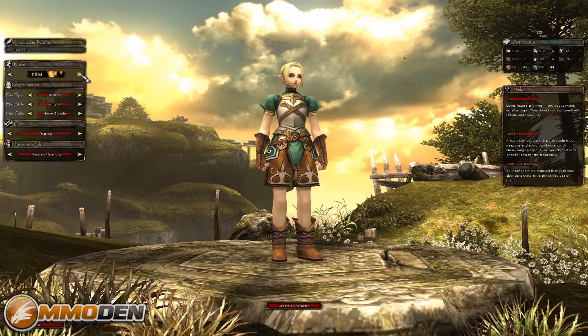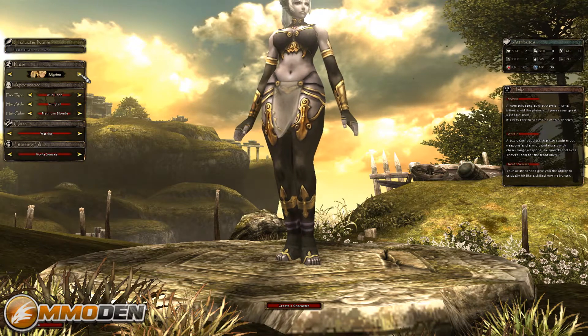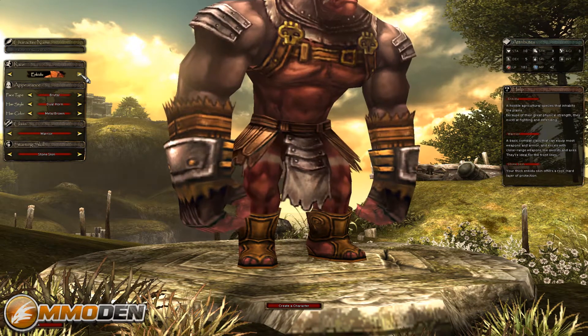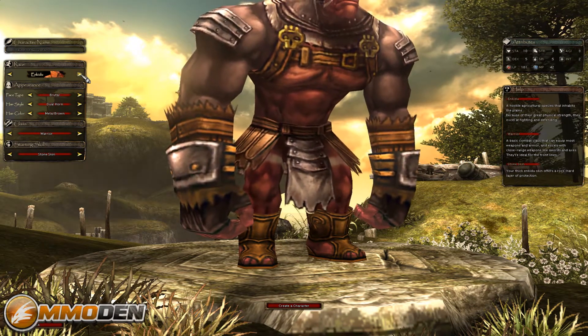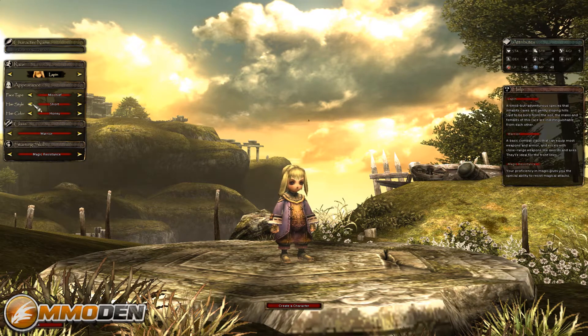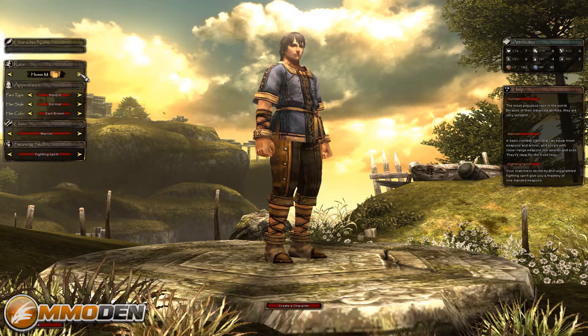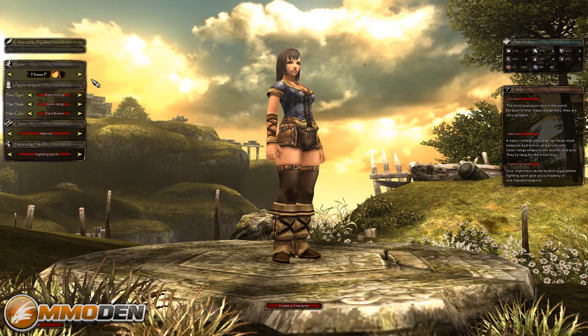So there are a few different races: human, elf, dwarf, Myrene, Enkidu, and Lapin. As you go in here, you can read about the different races. We're going to go with something basic — just go with the human, and we'll go with the human female.